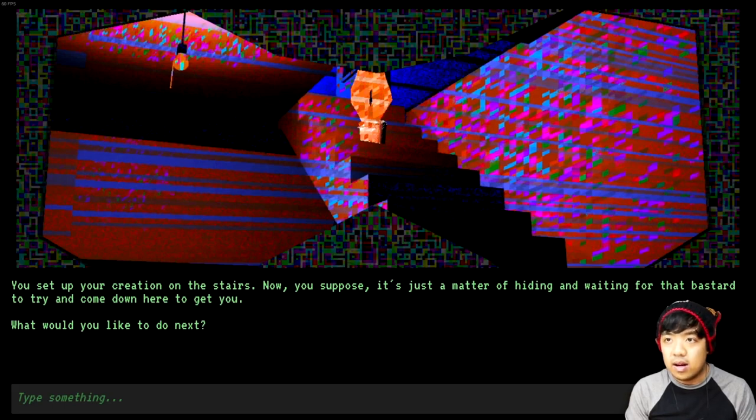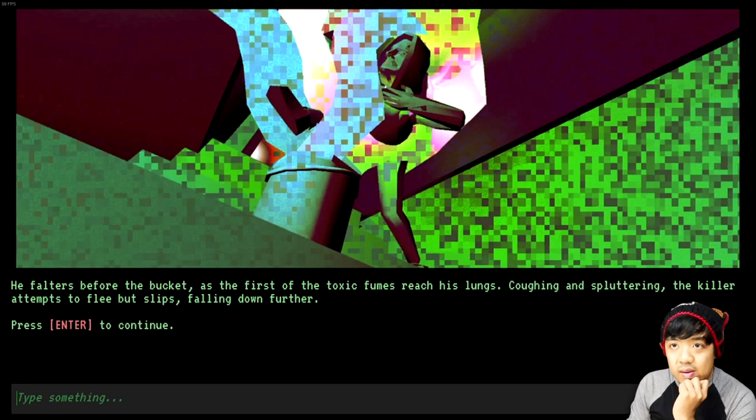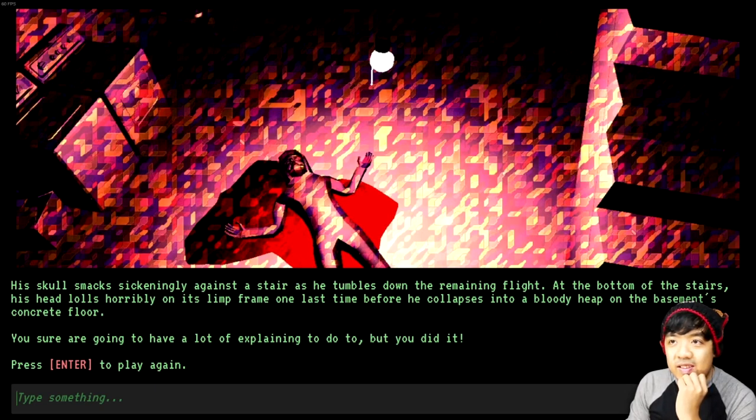You set up your creation on the stairs. Now it's a matter of hiding and waiting for the bastard to try and come down here to get you. You find a perch behind some boxes. Tense minutes pass before you hear a slight creaking from upstairs. You see the pursuer appear in the door frame, moving cautiously down each stair. He falters before the bucket as the first of the toxic fumes wreak his lungs. The killer attempts to flee but falls, his skull smacking sickeningly against a stair. At the bottom, he collapses into a bloody heap on the basement's concrete floor. You survived!